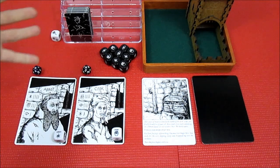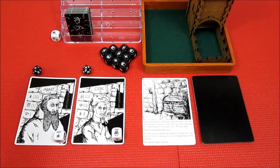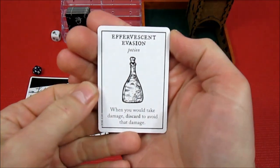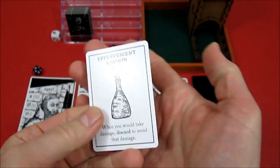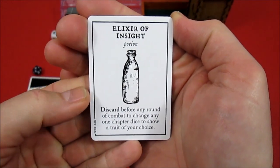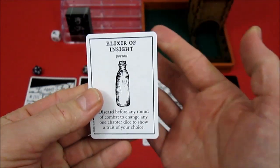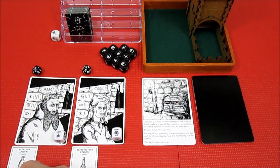We draw one item per player. Items go into a general pool and we can decide which character gets which item. Each character can hold two items — basically one per hand. Some two-handed items take up both hands. The first item found is the Effervescent Evasion Potion: 'When you would take damage, discard to avoid that damage.' The second is the Elixir of Insight: 'Discard before any round of combat to change any one chapter die to show a trait of your choice.' We're going to give the elixir to the abbot and the evasion potion to the cook.